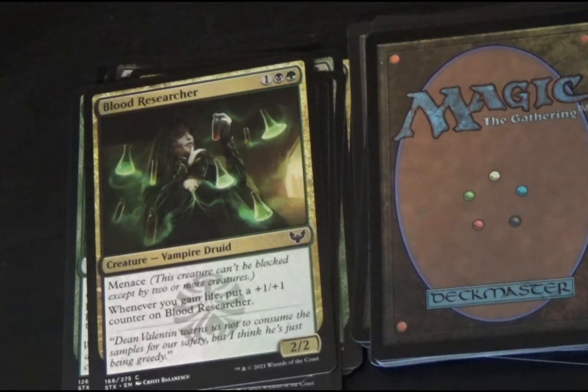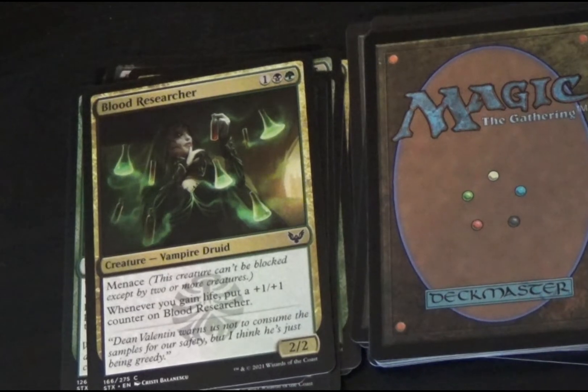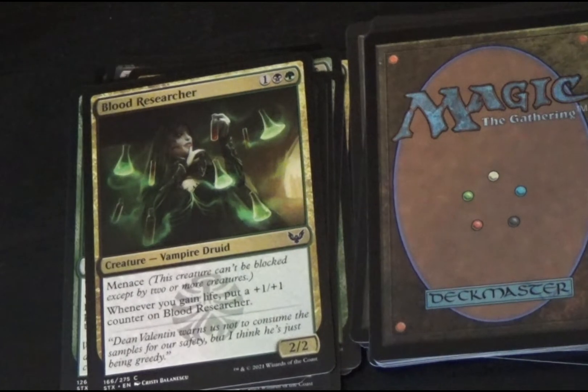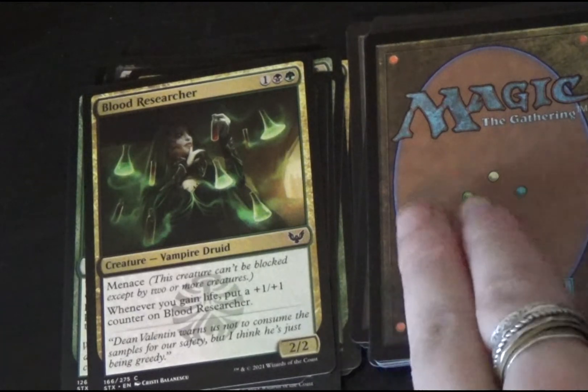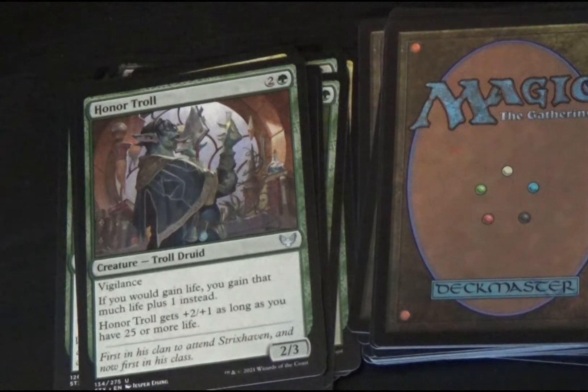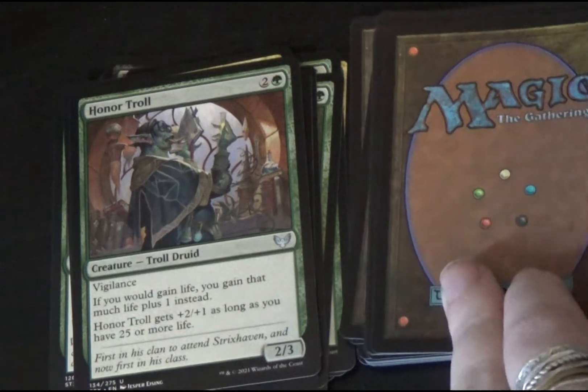Blood Researcher is a black-green vampire druid creature with menace — this creature can't be blocked except by two or more creatures. Whenever you gain life, put a +1/+1 counter on Blood Researcher. It is a 2/2. Next, Honor Troll, a troll druid creature with vigilance. If you would gain life, gain that much life plus one instead. Honor Troll gets +2/+1 as long as you have 25 or more life. It is a 2/3 green creature.